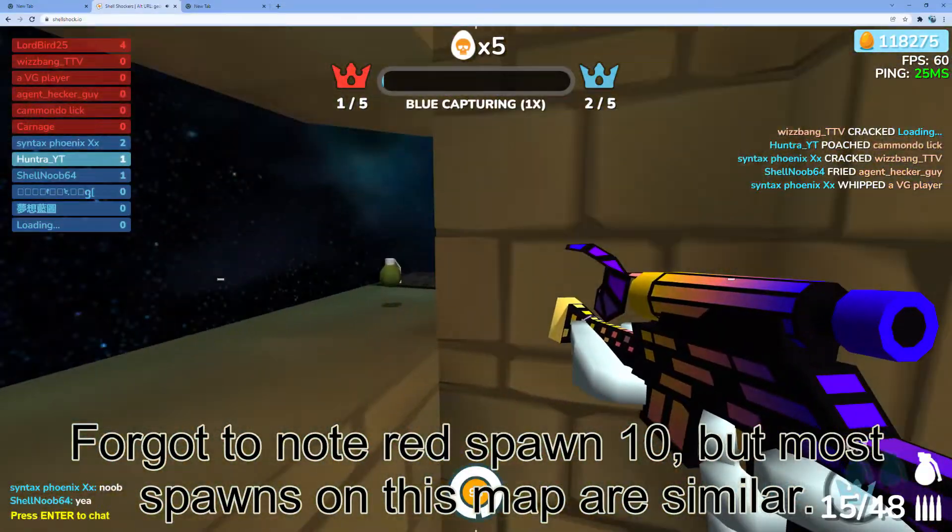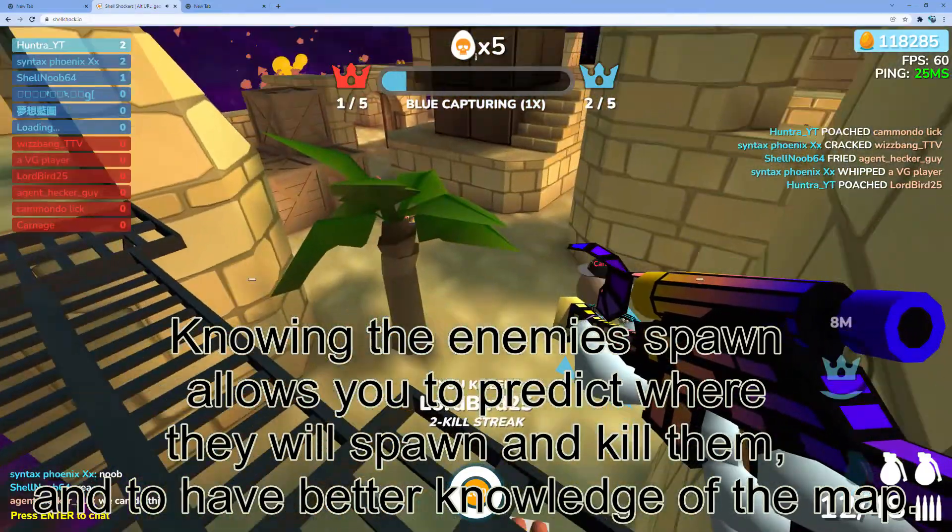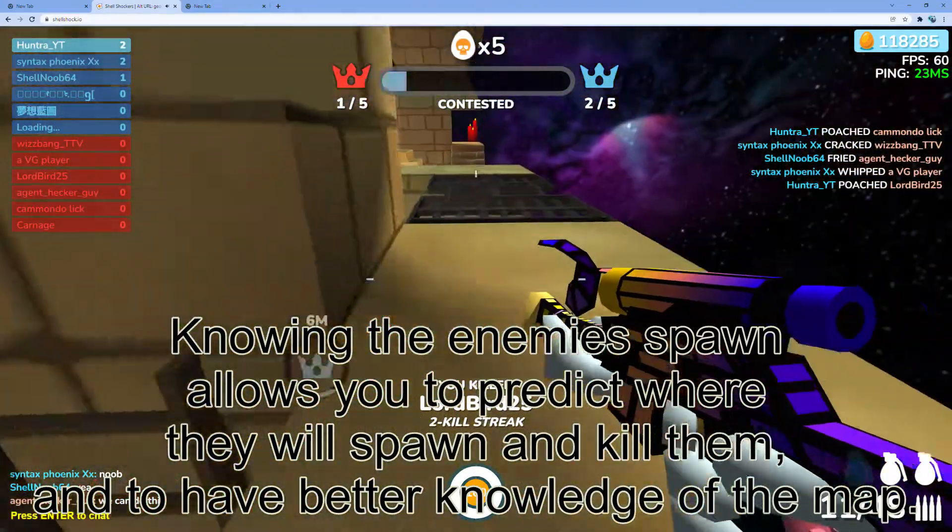I forgot to note where spawn 10 is, but most spawns on this map are similar. Knowing the enemy spawn allows you to predict where they will spawn and kill them, and gives you better knowledge of the map.